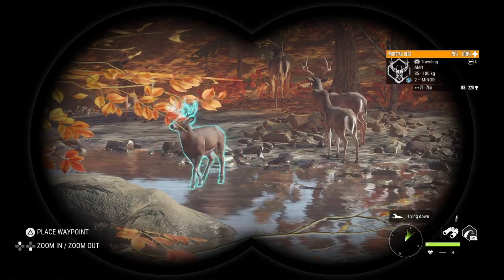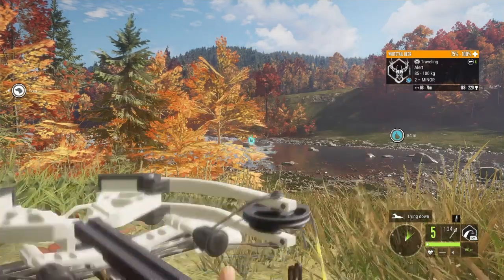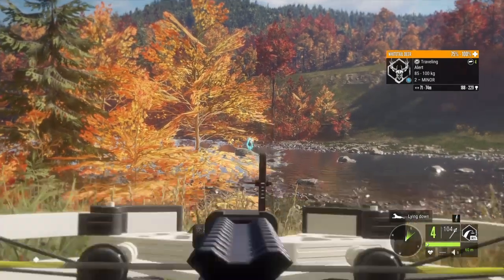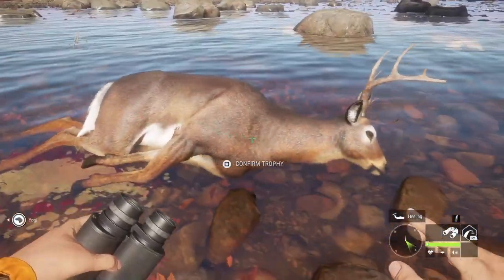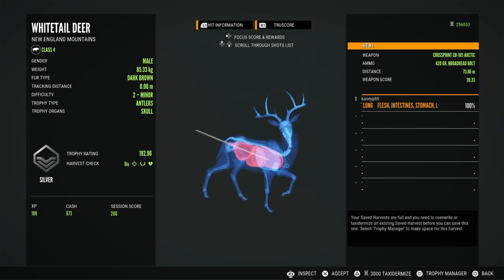First, we're out here in New England mountains hunting some whitetail. I absolutely love hunting whitetail over here in New England — the fall colors really remind me of back home in Kentucky, and we do have a ton of whitetail back there too. We ended up dropping this guy at about 70 meters — he is 73 meters — and we absolutely destroyed him.